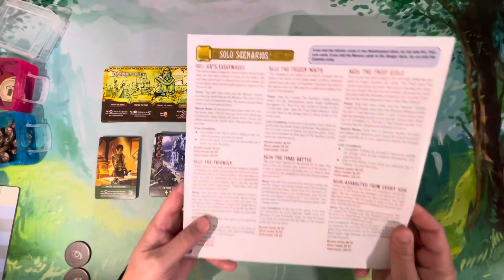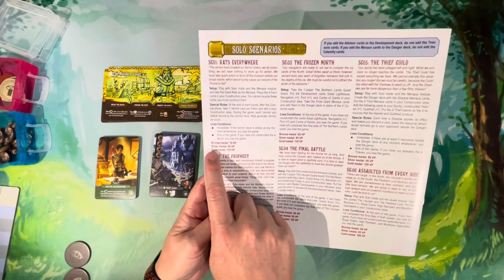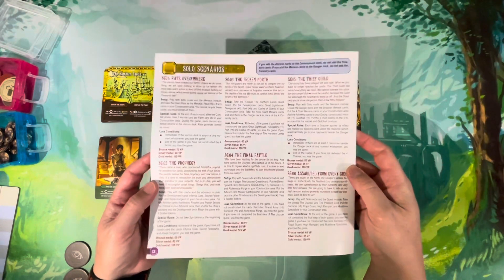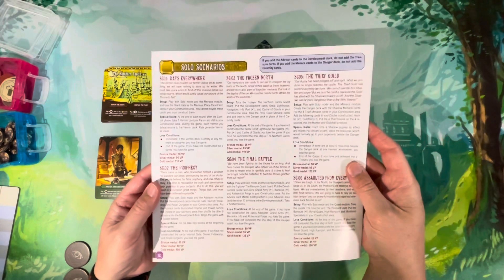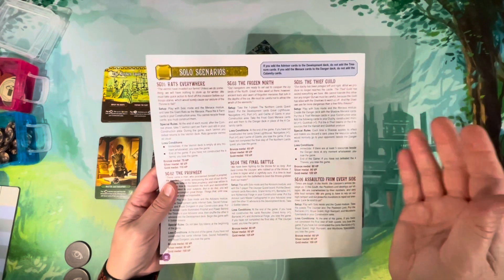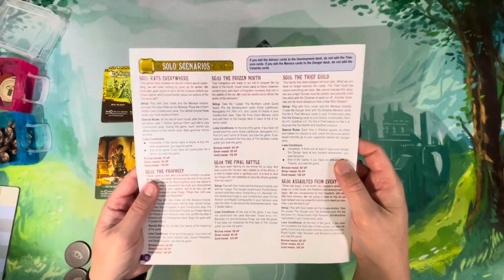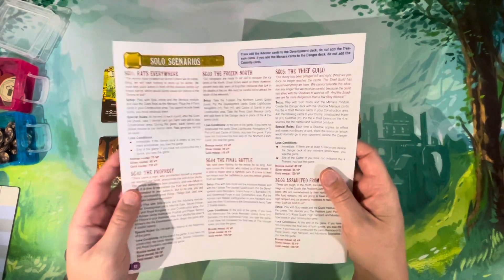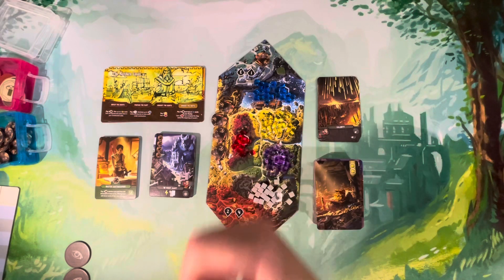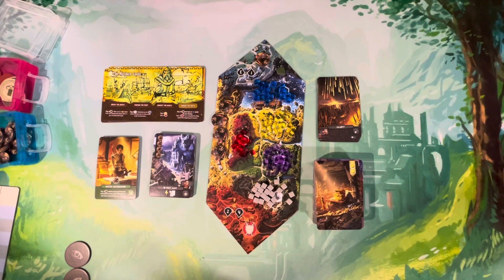If you're playing with the quest module, simply conquering the north counts as success regardless of points. There are also six solo scenarios on the back of the rulebook with special rules and setup to make each playthrough feel different. That's going to do it for It's a Wonderful Kingdom. If you have questions, leave them in the comments, and if you enjoyed this video please like and subscribe. Thanks for watching!